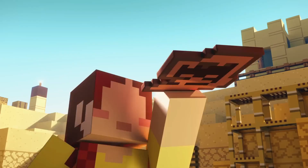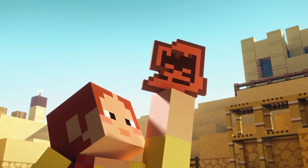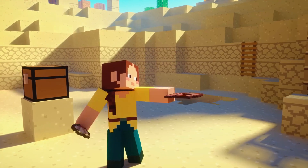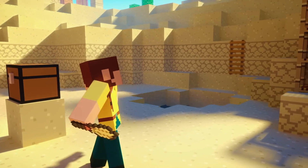From bushy fox-like tails to shimmering mermaid-like tails, the possibilities are endless. This update brings a new level of individuality to your in-game companions.